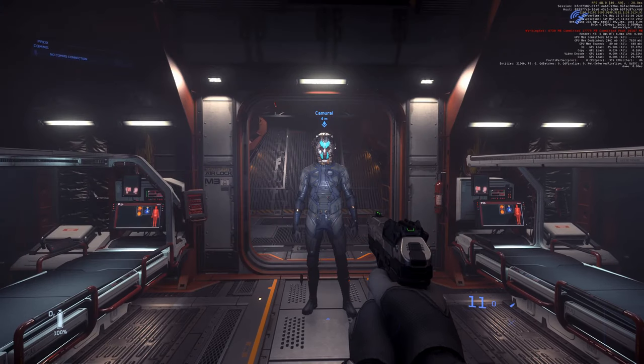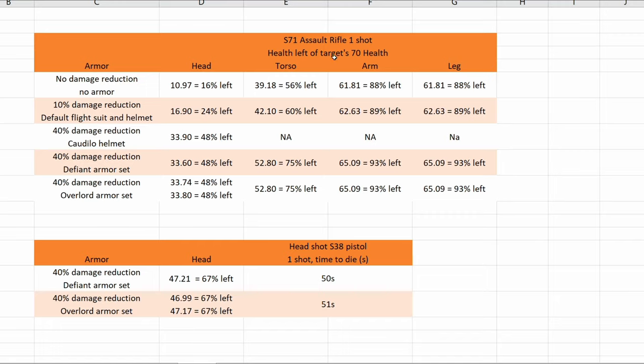And here are our results. Players have 70 health — why not 100? I checked how much of those 70 health is left when I aimed and hit the head, torso, arms, and legs, with no damage reduction, 10%, and 40% damage reduction. I wanted to see if the Overlord armor set actually has a damage reduction of 40%. First thing we see: the 10% damage reduction suit actually works now. Last time I tested this in 3.8, there was no damage reduction at all. And the Guard Dealer helmet is fixed — it now has 40% damage reduction. The Fines armor and Overlord armor set also work very nicely. There is a little bit of variation, but those numbers are very close anyway.